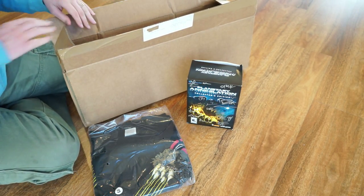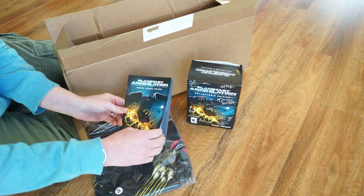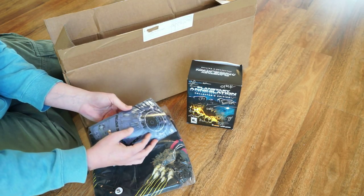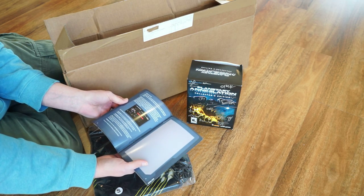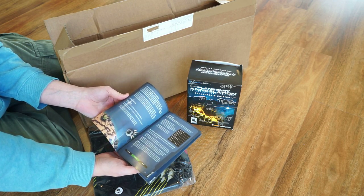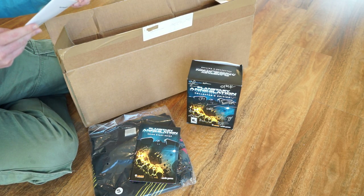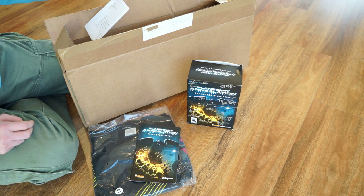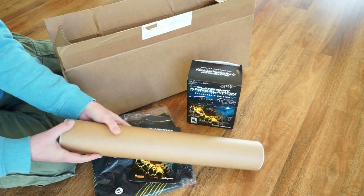What else do we have in here? We have what looks like a quick start guide. Now for someone who's had the game for at least a year, this is kind of silly. Nice artwork on the back though. There's like a page or two that's actually in English - the rest of it's in other languages like Spanish. GG guys. We also have my packing slip - so I can see what I've received, as well as other stuff in the box we'll get to in a sec.